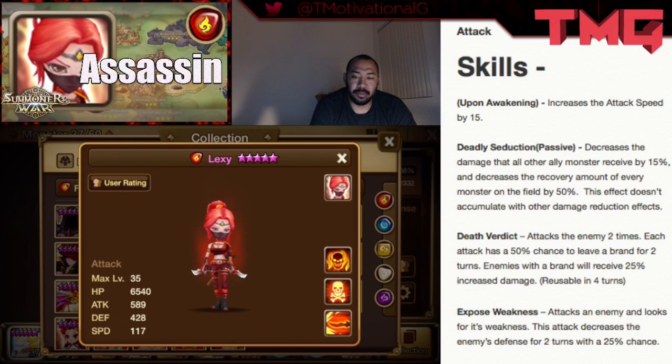This damage reduction effect doesn't accumulate with other damage reduction effects. When she awakens, she increases her attack speed by 15. As you guys can see, she has a 117 base speed, which is pretty high, so she has the ability to really get in there and do a lot.